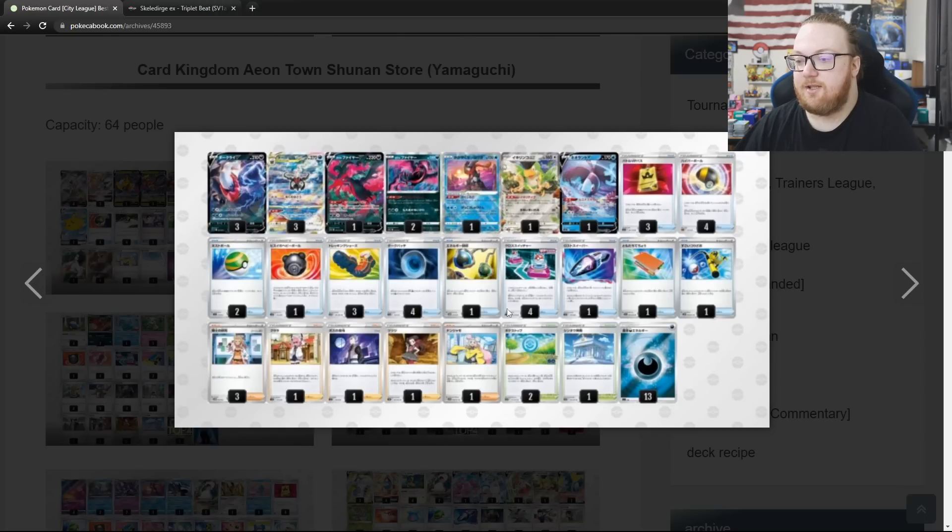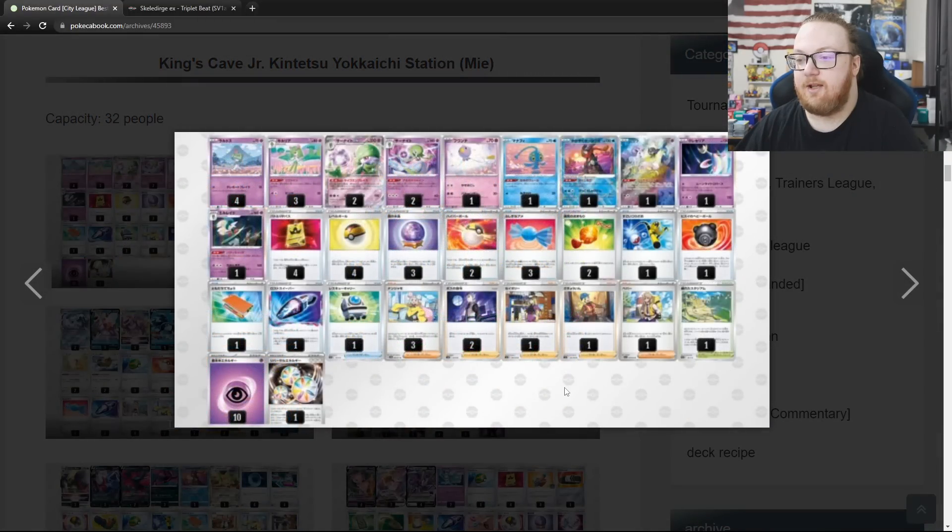There's also a Darkrai deck in top 8 of the 64-person event with Squawkabilly EX, Iono, and Super Rod as some new cards. Here's another 32-person event — we have Gardevoir EX in first place with just 1 Drifloon and no Champions Festival, no healing cards, focusing more probably on Shining Arcana Gardevoir as the attacker. They're playing a Reversal Energy so that can really buff up the damage of the Shining Arcana Gardevoir, and also allow you to attack with Gallade pretty easily. They're only playing 3 Kirlia which really bothers me, but they got first place.